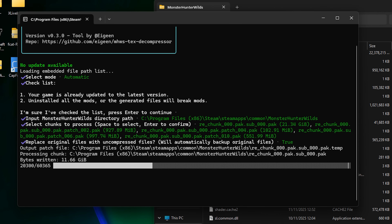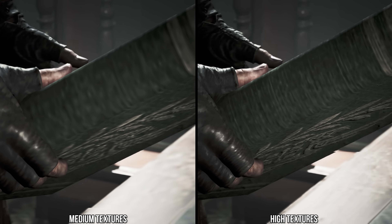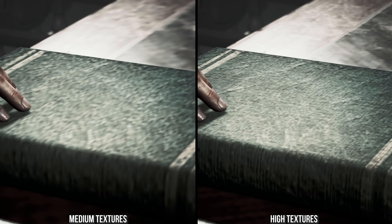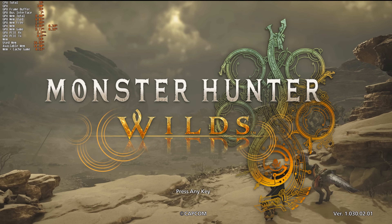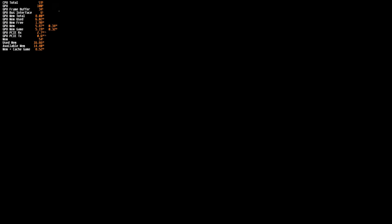On an 8GB GPU, this mod will have a profound effect on the way you experience the game. As mentioned before, you could use high textures before but it would just cause stutters, so you would be forced to use the medium ones which are extremely low quality. After the mod's been applied via the Decompressor EXE on an 8GB GPU, you can now run the high textures in-game and no longer suffer from bouts of spiky frame times.